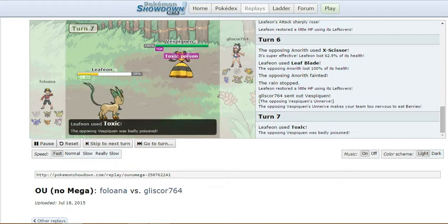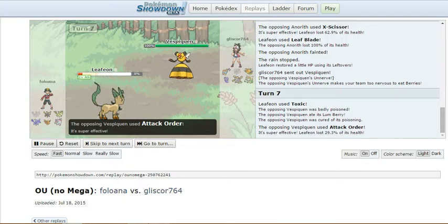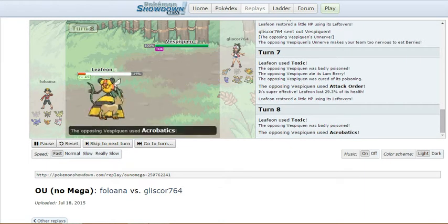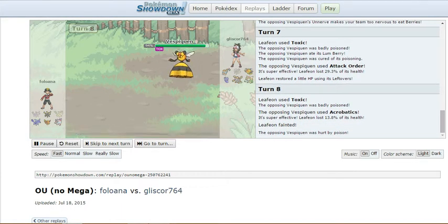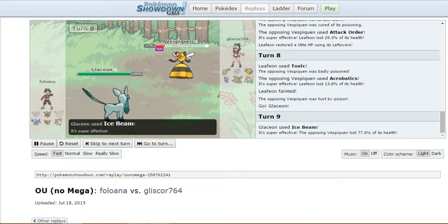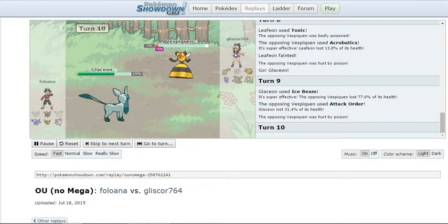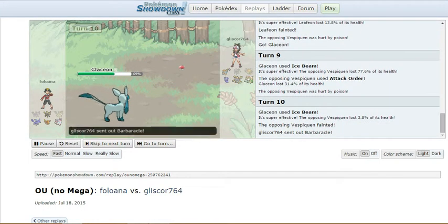And out comes the Vespiquen. It goes for Toxic, but I have Lum Berry, so it cures the poison. Then I go for Attack Order. Thought I'd kill, but Leafeon's too bulky and Toxics me again. I use Acrobatics because I have no more items, so I have 110 power with Acrobatics. Then comes out the Glaceon, Ice Beams me, I live, but I'm doing nothing with Attack Order — less than a third. And it kills me with Ice Beam plus the Toxic, which I'm okay with.